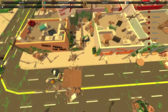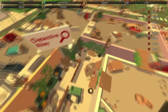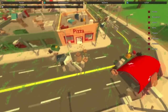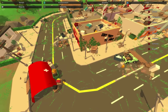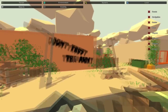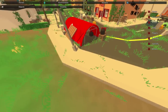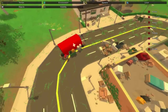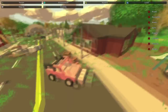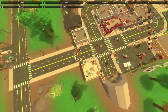Can you imagine if Wickerville — a map of that size — had this much detail? That would be amazing. Everything on the roof, inside the buildings, out on the roads has been completely designed with the intention of being as detailed as possible. There are custom models including a 'Don't Trust the Army' sign and a medical tent. That is the main town, and it is just amazing.